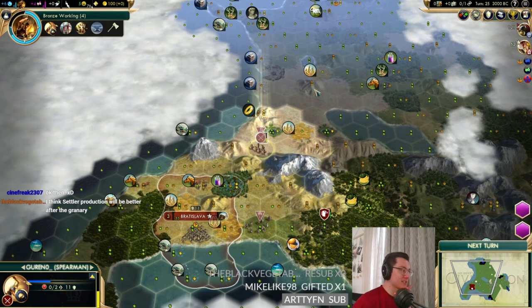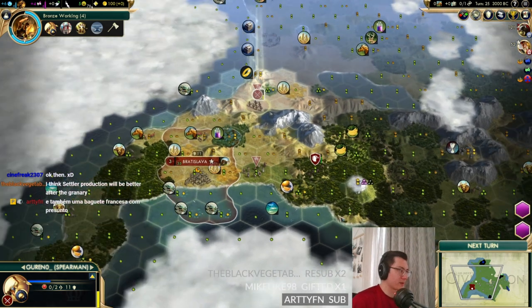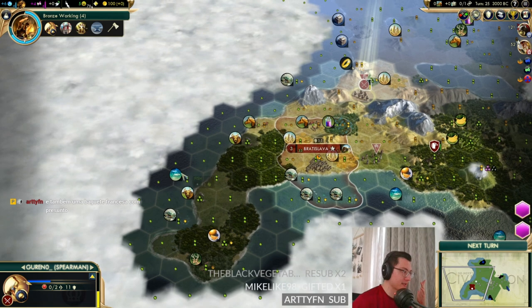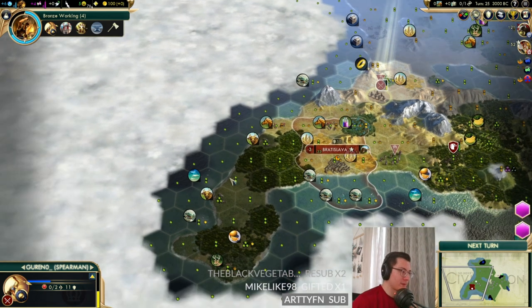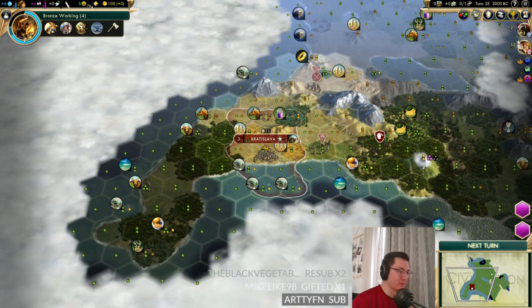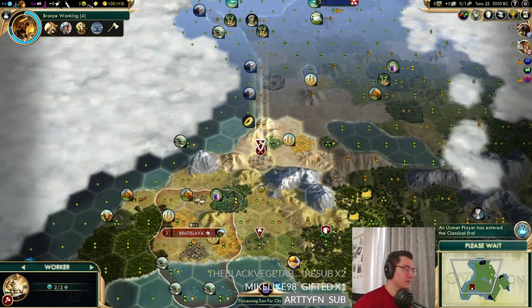Where are we going to put these cities? This is my big question. The only slam-dunk choice has a balance between food and production. The city down here has absolutely no production whatsoever and would need jungle chopped to get any, but it does have two fish and deer. Settler production will be better after the granary, so let's leave it — we'll also be able to chop the forest for the settler.